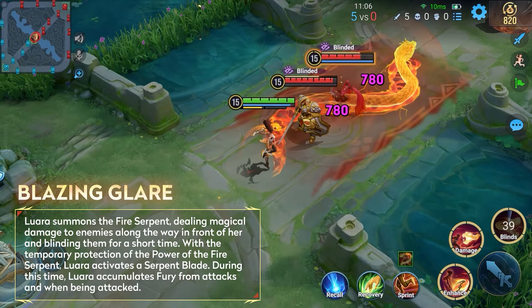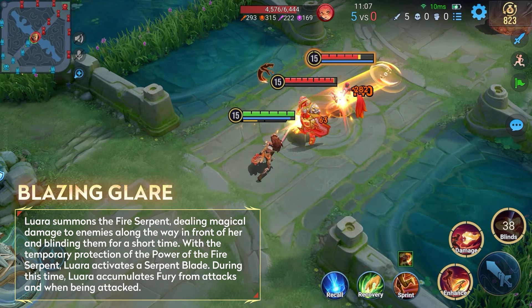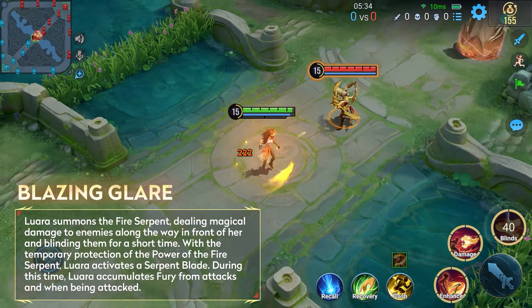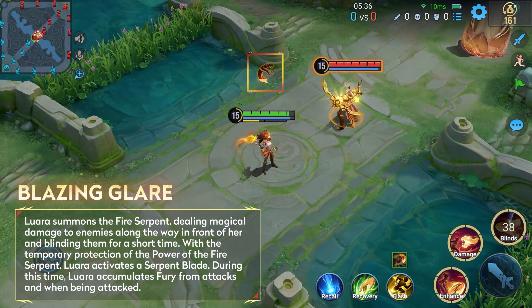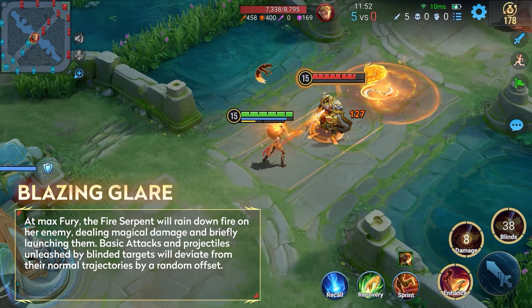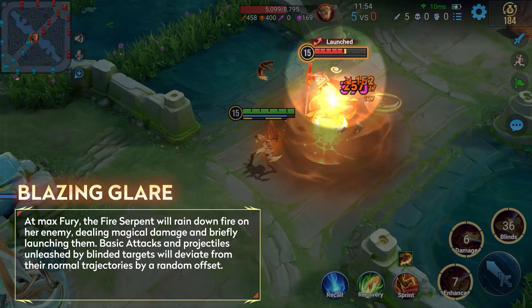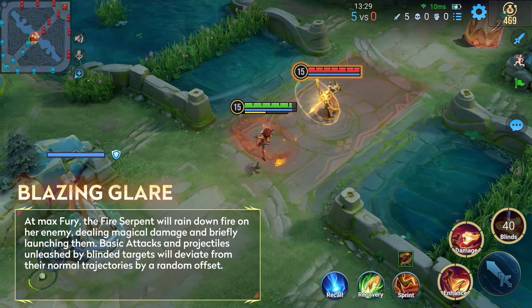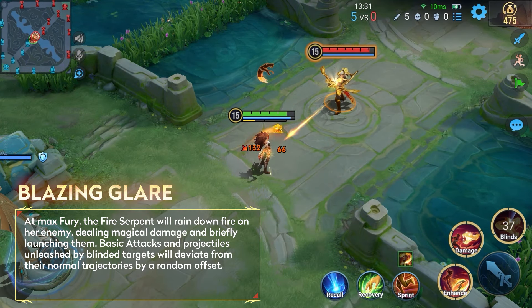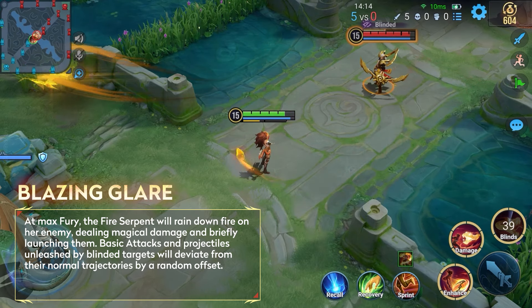Her Ultimate is a crucial enhancement and crowd control skill that blinds enemies along its path and activates a Serpent Blade. During this time, she accumulates fury from attacks and when being attacked. At max fury, the Fire Serpent will deal additional damage and launch the enemy. Remember, basic attacks and projectiles unleashed by blinded targets will deviate from their normal trajectories by a random offset.